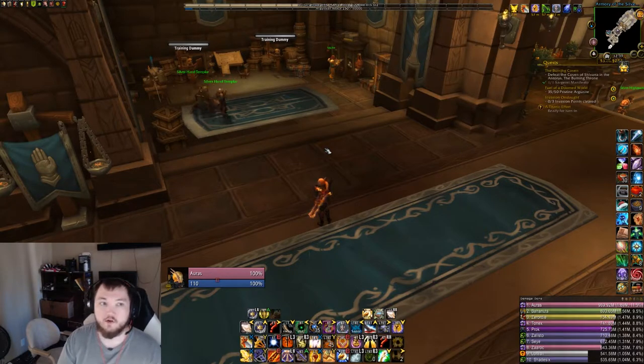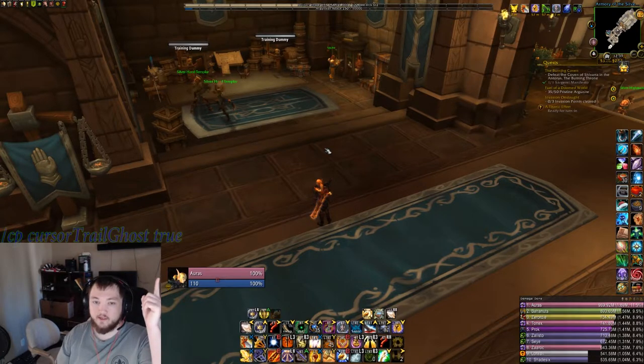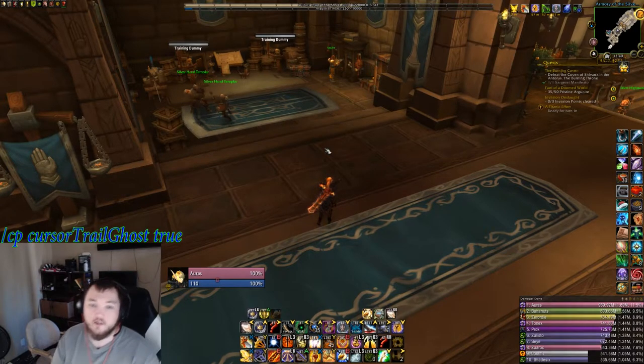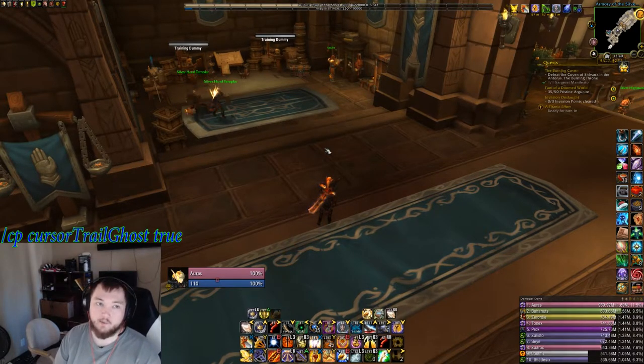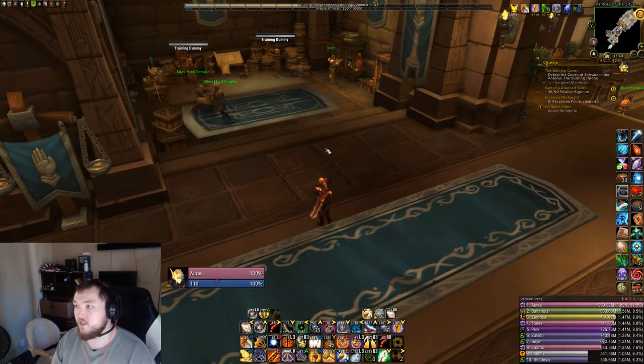To get the ghost cursor added, you're going to type this command into your chat box. Again, type it exactly as you see it — capital T, capital G — and reload your UI. That is going to bring this up.